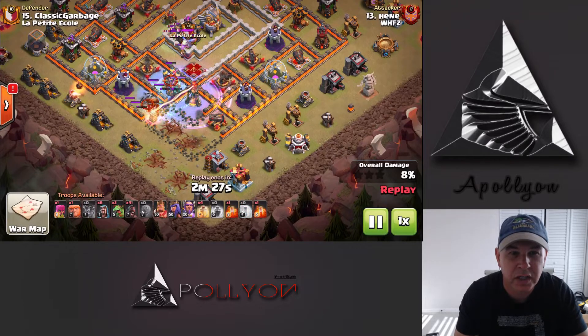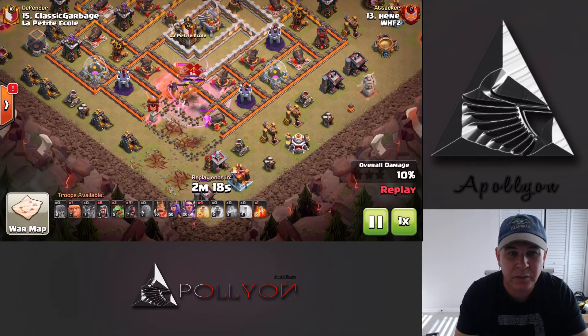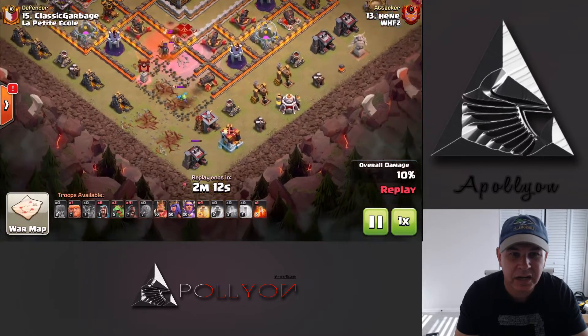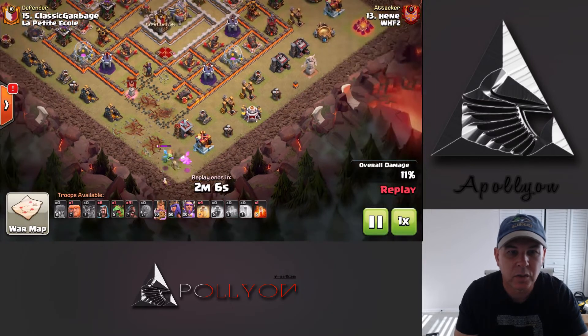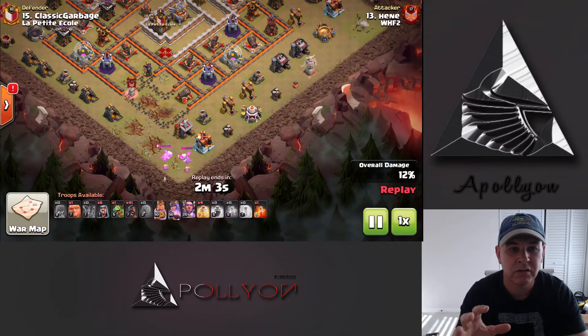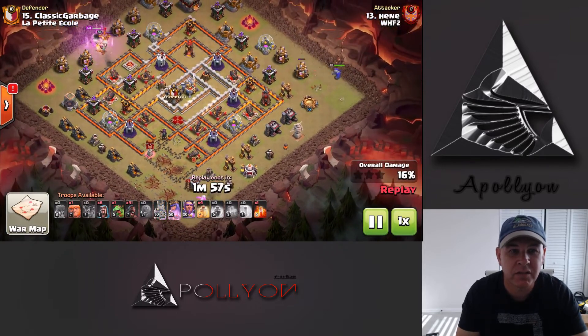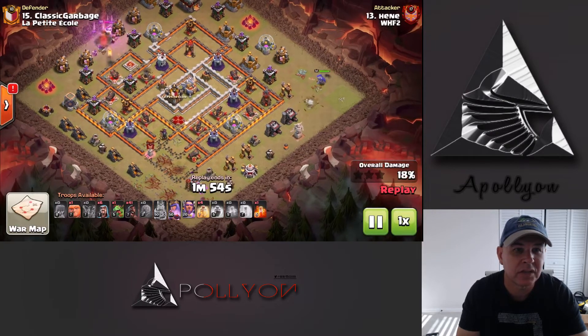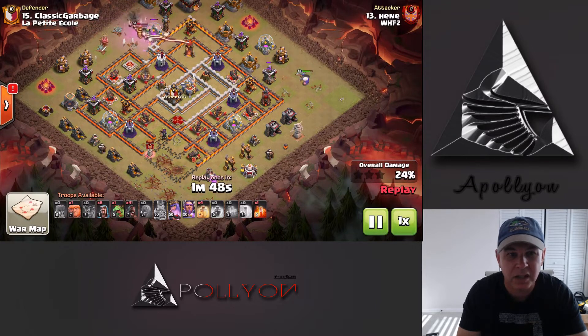As soon as they're dropped under Rage they go — there are Valks — and they're going to just take out that Queen and do a lot of funneling on the base, taking out some of those defenses. We're using double Poison here to make sure that the CC goes down. We've used another Baby Dragon. We've taken care of a good portion of the funneling, the CC, and the enemy Queen. At this point we can just do some shaving off of the buildings with the King and Queen — using the King to be King and using the Queen to take care of some of those defenses as well as funneling for the pathing for the Hogs.